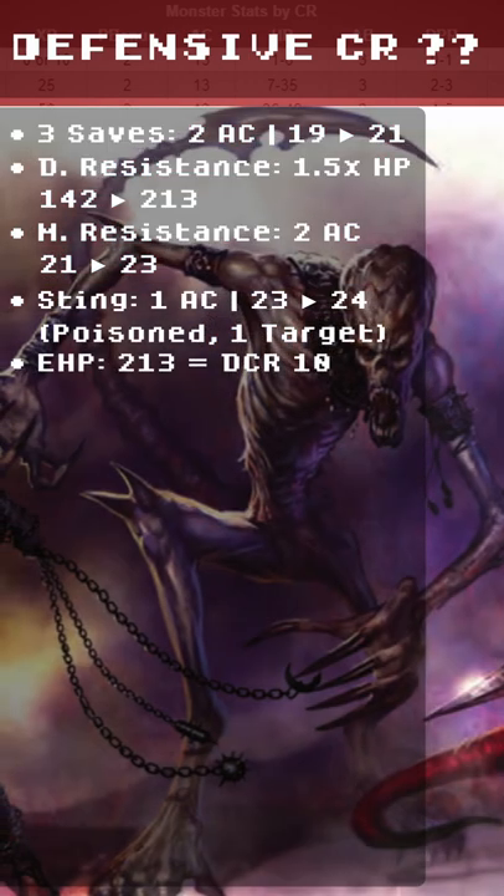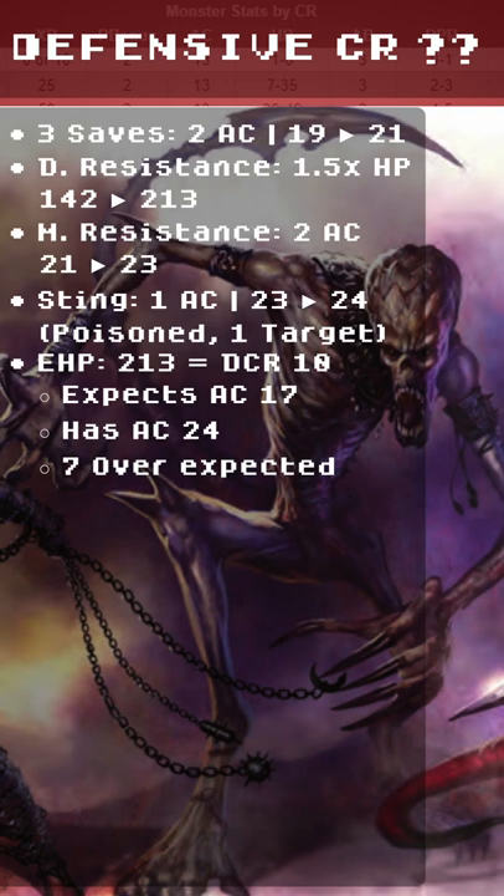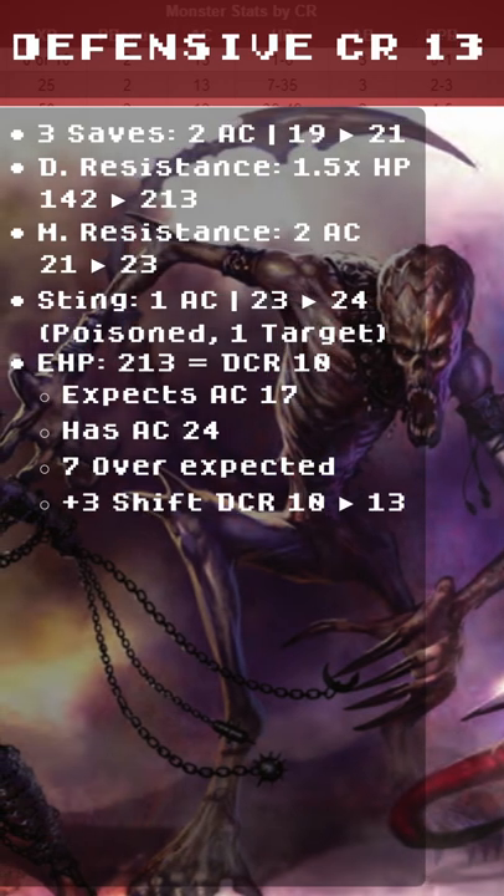The Effective Hit Points is 213. This is a DCR 10 expecting AC 17. They have AC 24 — that's 7 over the expected — plus 3 shift of DCR 10 to 13.